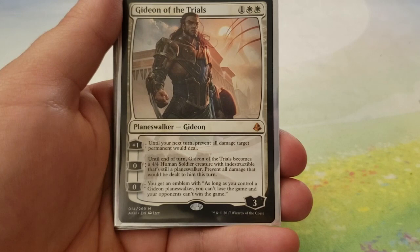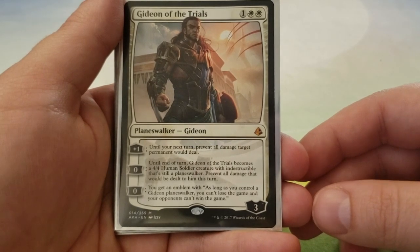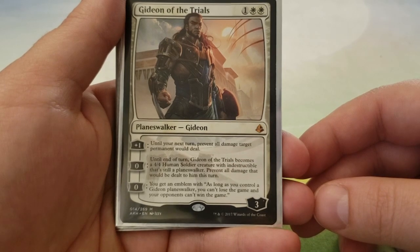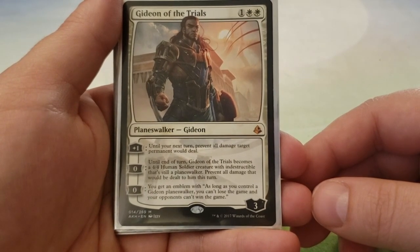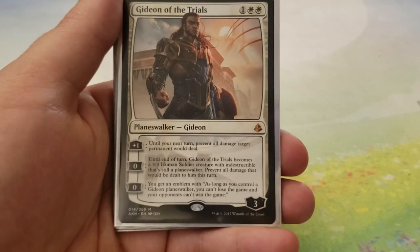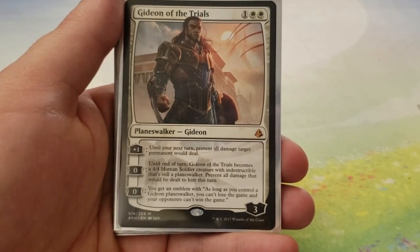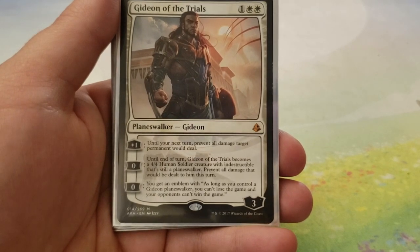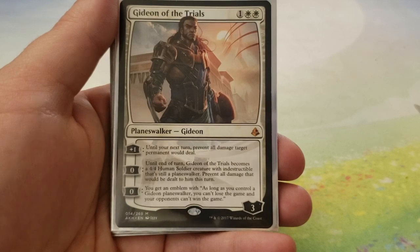Next up, we have Gideon of the Trials — for one and two white, enters with three loyalty counters. Plus one: until your next turn, prevent all damage that target permanent would deal. For zero, until end of turn, Gideon of the Trials becomes a 4-4 human soldier creature with indestructible, still a Planeswalker, and you prevent all damage dealt to it this turn. For another zero, you get an emblem that says as long as you control a Gideon Planeswalker, you can't lose the game and your opponents can't win the game. This is probably one of the most important Gideons in the deck — as long as you can continuously keep a Gideon on the field with that emblem in play, you just can't lose the game.